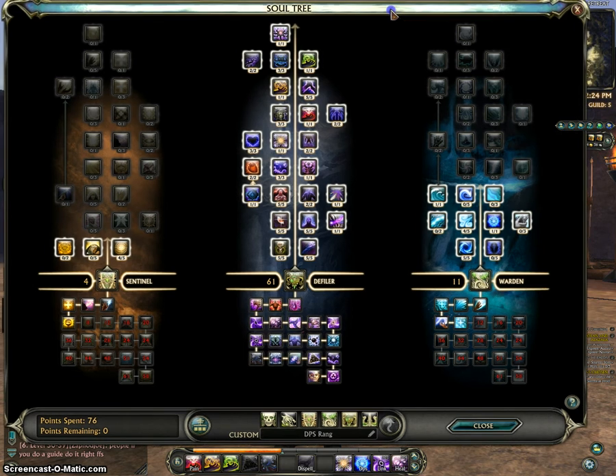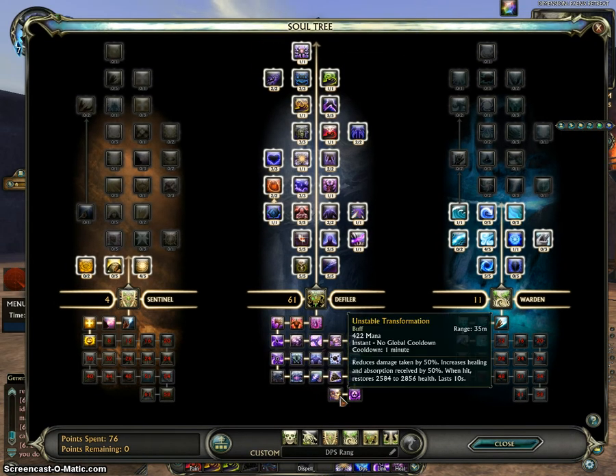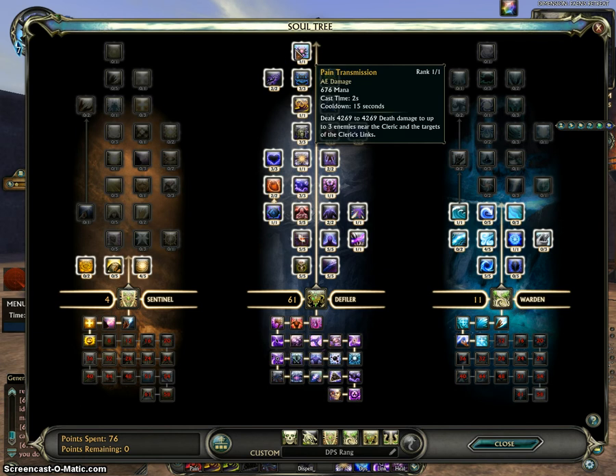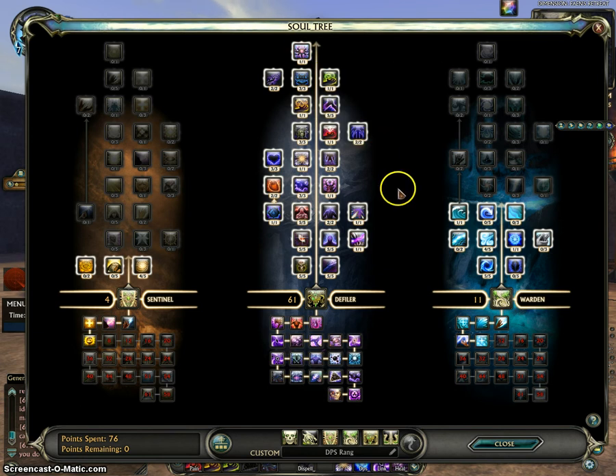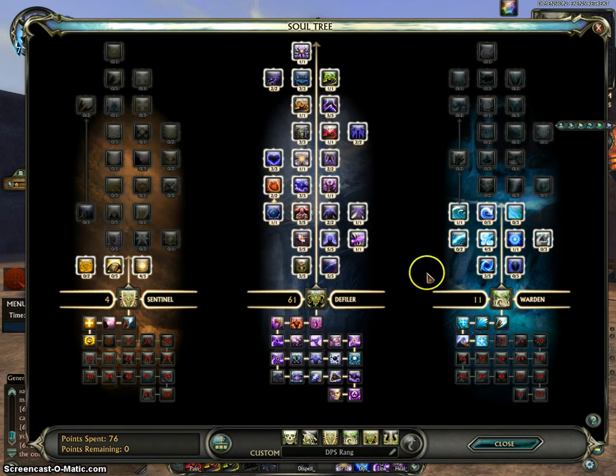Soul Tree. We're going to do 61 Defiler for the final ability and the 61 Talent, Pains Transmission, because that's going to be important later on. 11 Warden, just for healing and absorptions, because that's what Defiler does obviously. You've got Geyser, which is going to help heal while you're doing damage, and some crits to help you out.